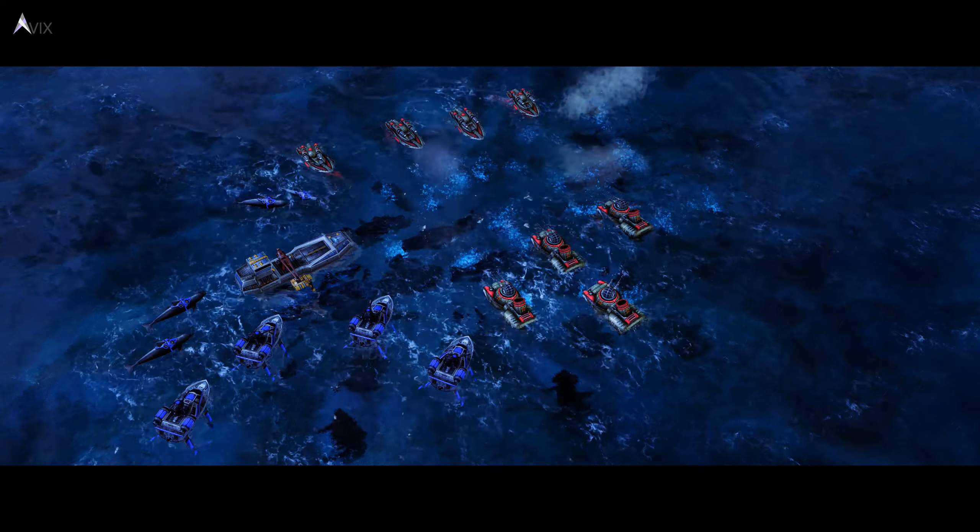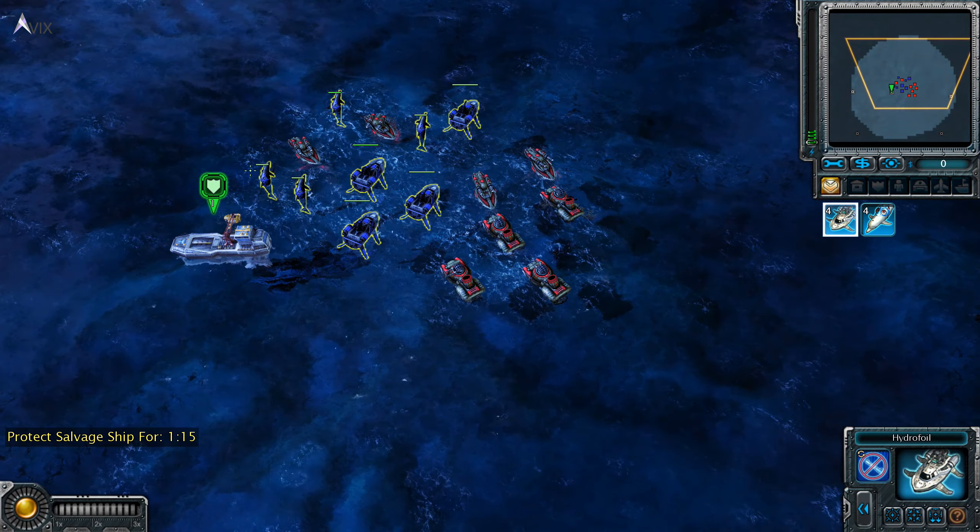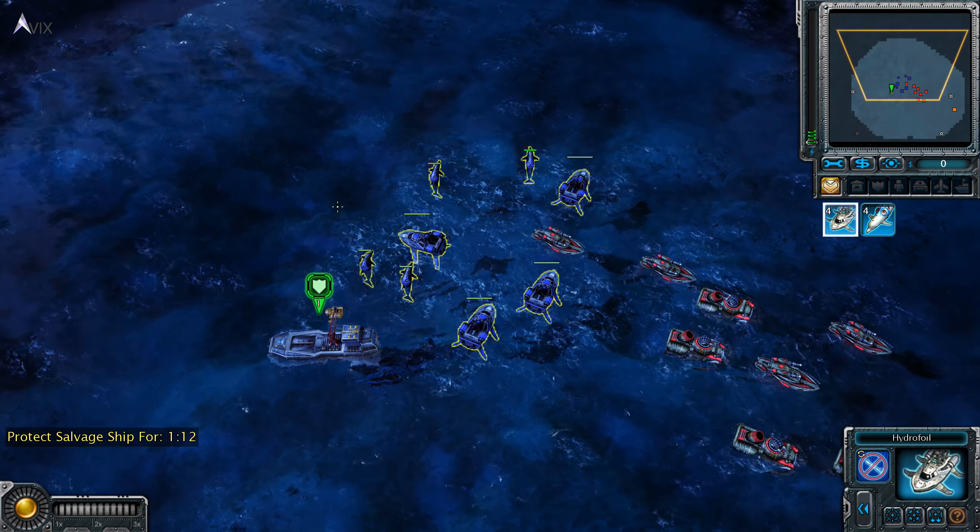This sunken battleship contains details on the Imperial floating fortress nearby. Protect our recovery vessel while we extract the data. Keep the Japanese off our rescue boat.